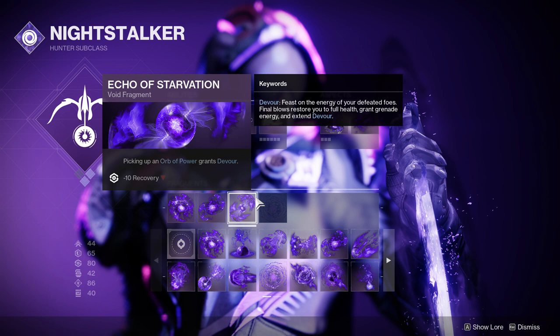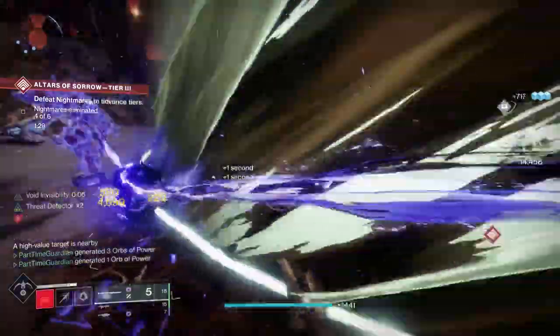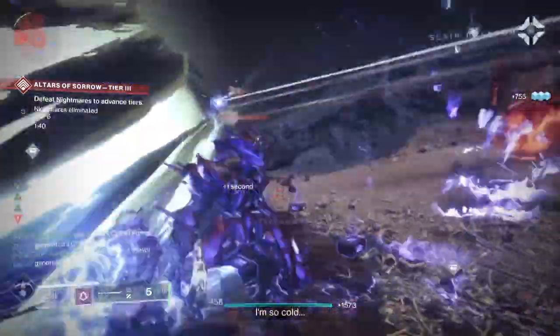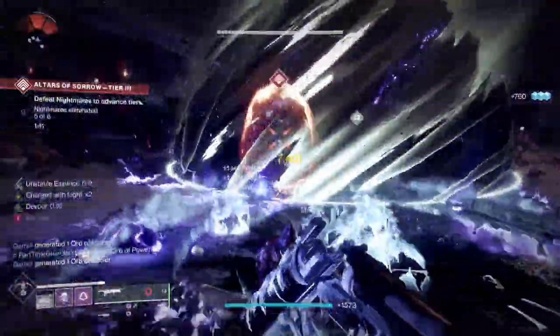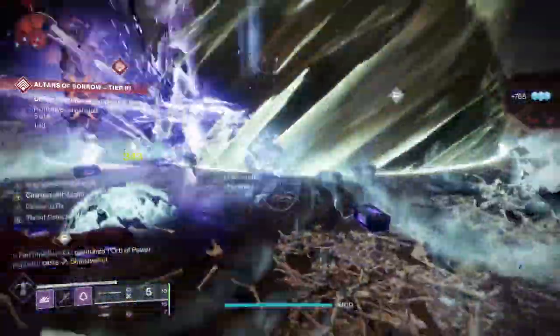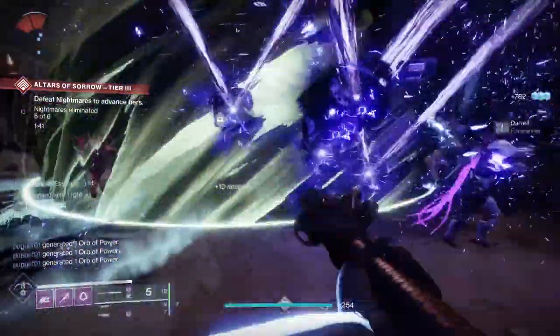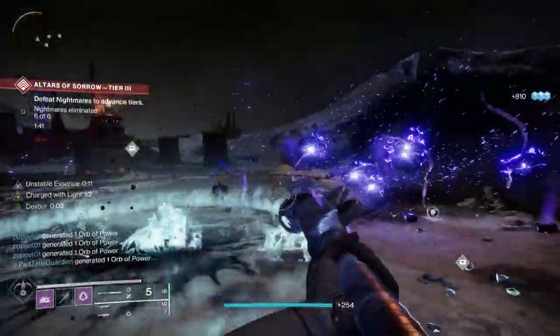Echo of Starvation is the new fragment that came out after the raid was completed. It allows you, when you pick up a void orb of power, to gain Devour. When you pick up a void orb of power you get Devour — it's five seconds but there are ways to extend it. Hunters have never been able to do this before. Having Devour will allow me to stay on my Hunter without switching to Warlock for survivability. Combined with invisibility, you'll be able to do things you've never been able to do in this game before.